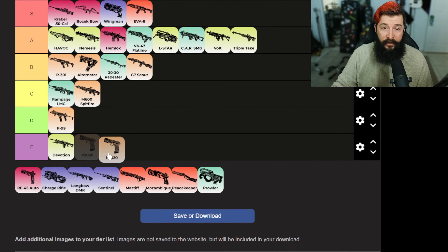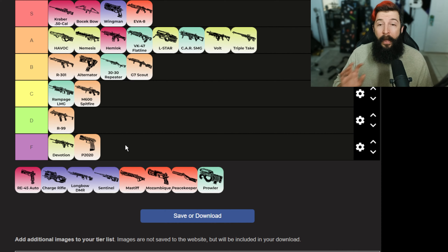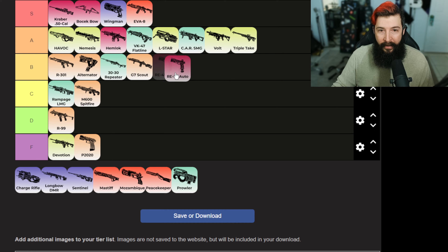P2020 — this is a filler weapon. F is for filler. If you don't have any other weapon in sight and you cannot find any other weapon, you're grabbing a P2020. It's not bad with the hop-ups honestly — I've killed so many people with the P2020 and hop-up. It's a weapon you don't carry on purpose. RE-45 — I think it's pretty decent, really good. I don't think it's terrible and I don't think it's amazing. I think it's in a good spot right now.